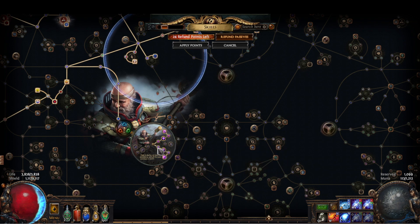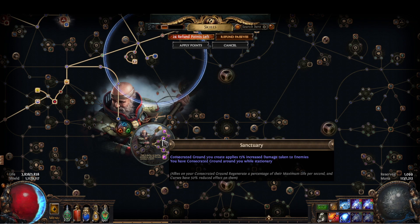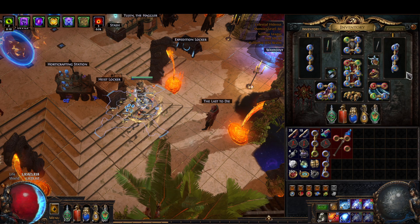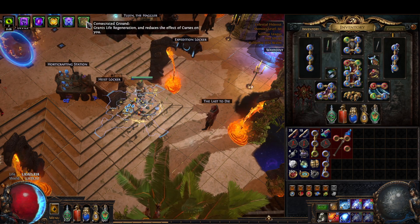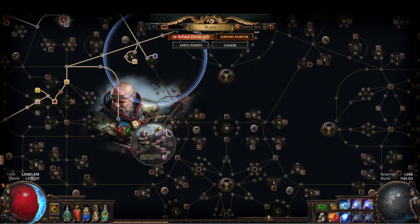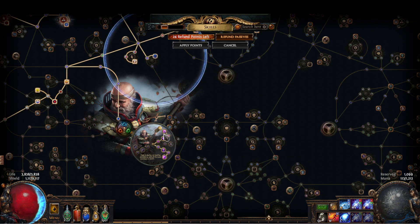We also have consecrated ground around us while stationary, just like the Crusader modifier on body armors. And then we take Pious Path, which gives us 50% increased effect of consecrated ground.